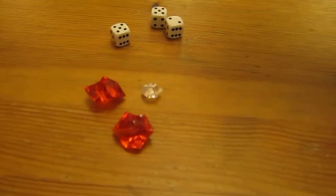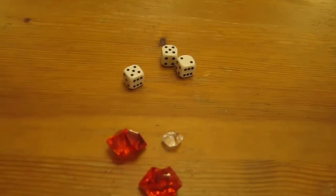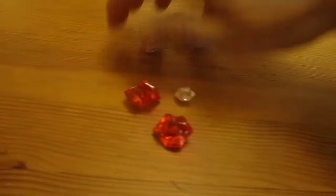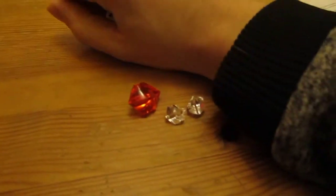Player two's turn - he rolls a double five. That will get him five points, pushing him to sixteen. He busts! He loses that and loses his turn. Unfortunate for him.